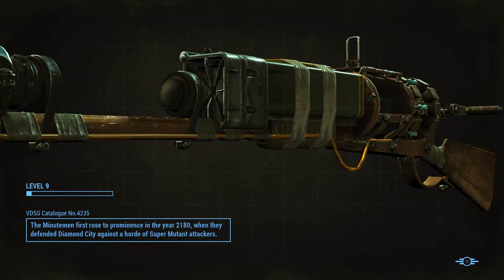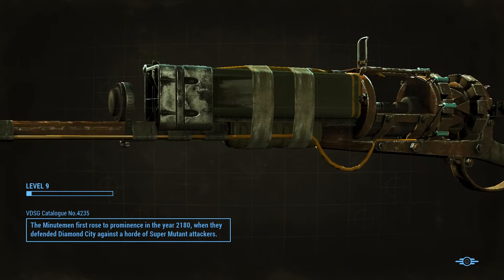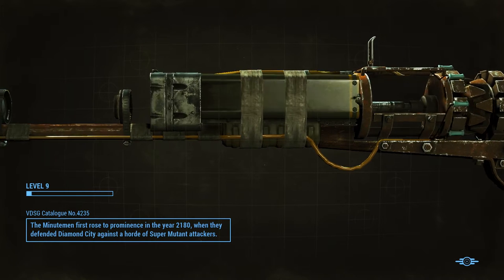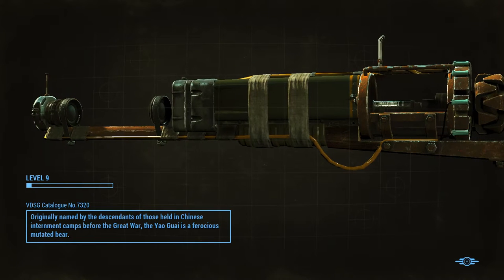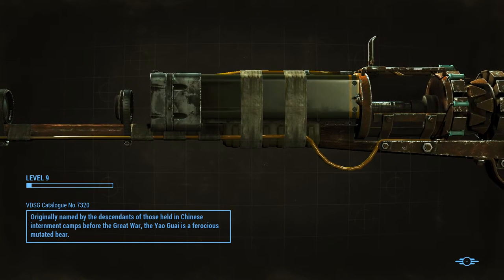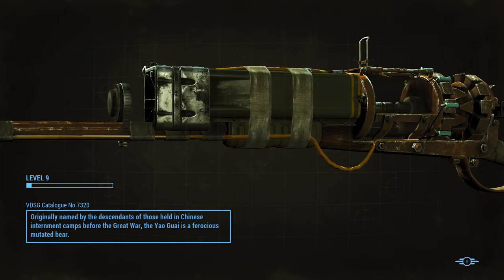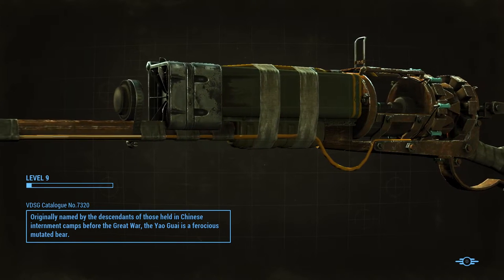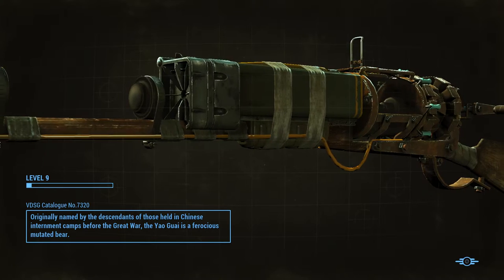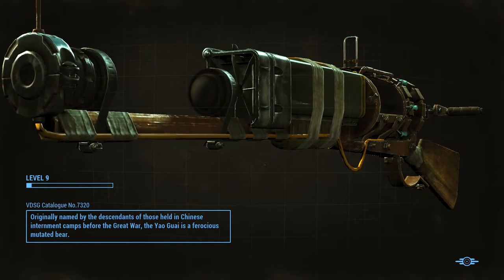Do you want to go after strength? No. Endurance? Sneak. I don't want to do any of the primary attributes until we get them up to ten, right? Yeah. Sneak is in the Dunwich Borers Quarry — that's supposed to be pretty crazy, like a pretty cool area of the game.